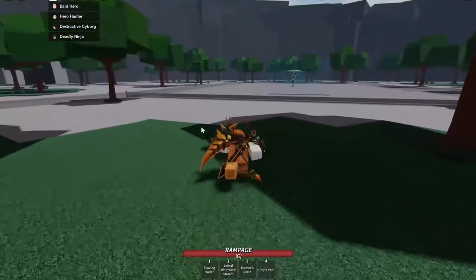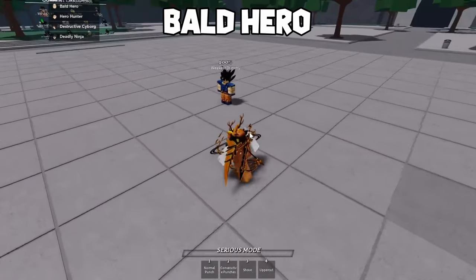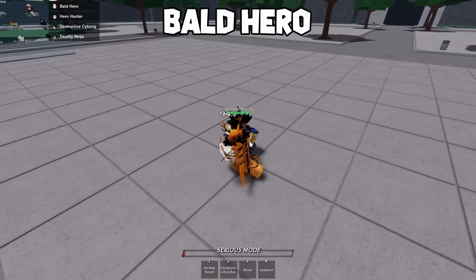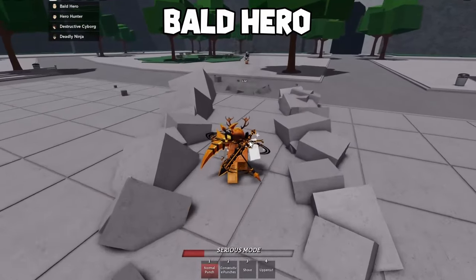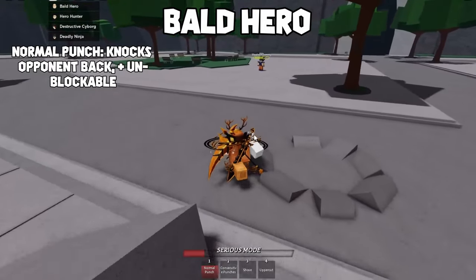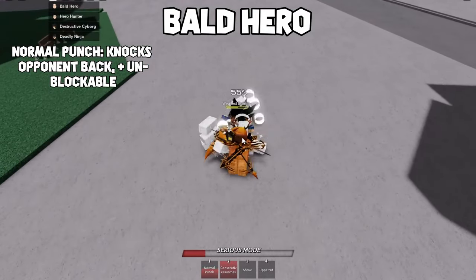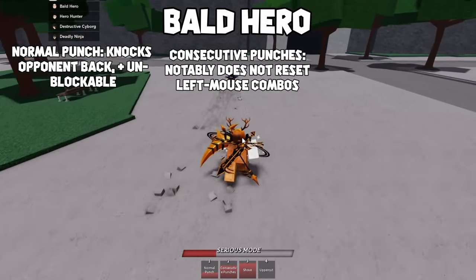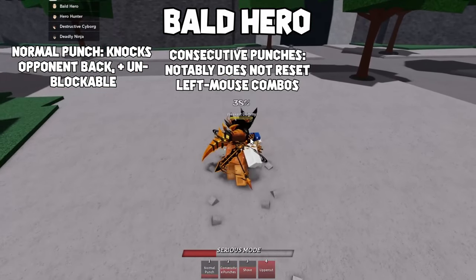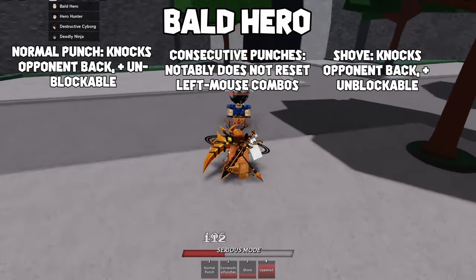First, let's take a look at the bald hero. Each character has 4 key-bind attacks unique to their character, and the bald hero is no different with these cool attacks. What you just saw is the so-called normal punch, which can be used to create distance and end combos among other things. There's also the consecutive punch, which is usually used to keep combos going and build up some extra damage, the shove, and the uppercut, which are finishing attacks usually used at the end of a combo.